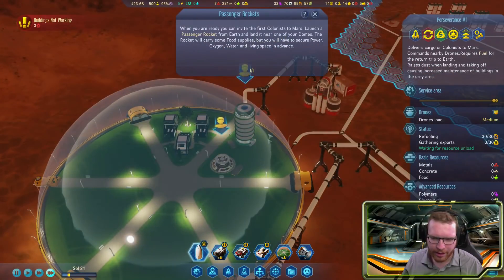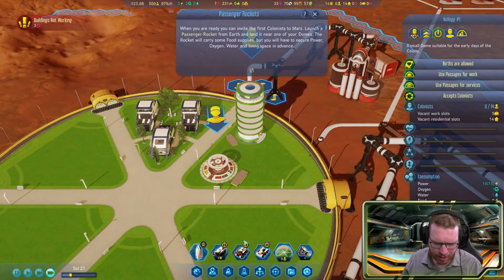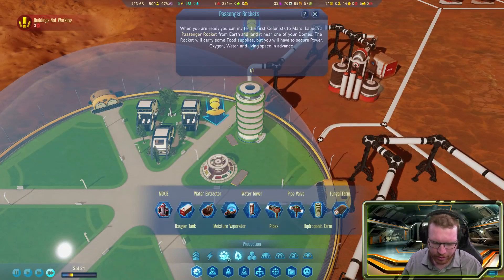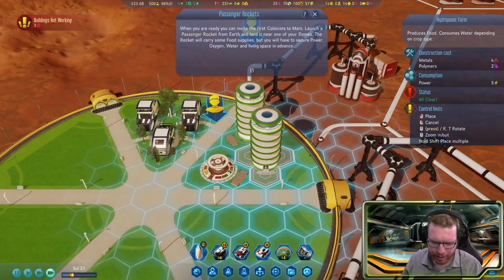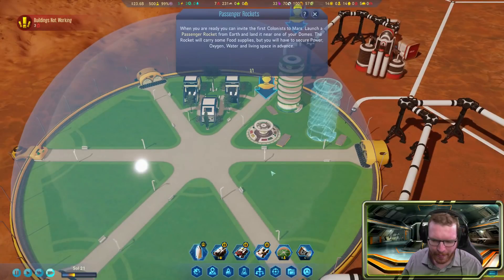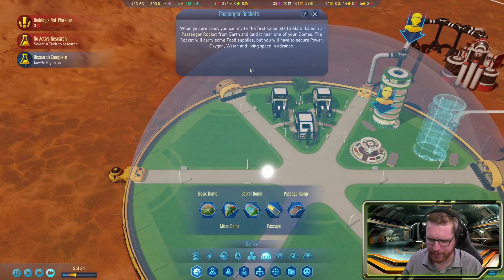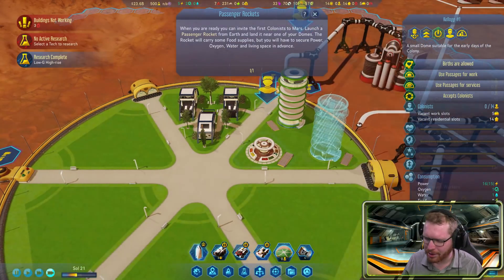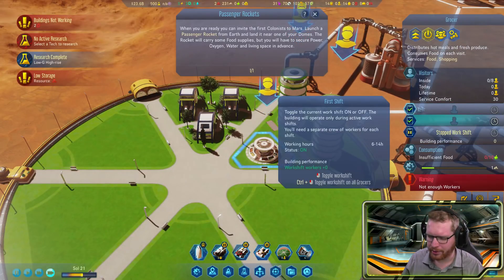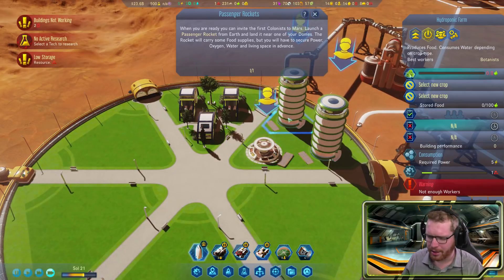This hydroponic farm needs workers and I'm not sure how much food it's producing, but it will need people. Just in case, I'm going to put in a second farm as well. I also want a research lab so people can work in it. You can see there are three different work shifts — early morning, afternoon, and the middle of the night.